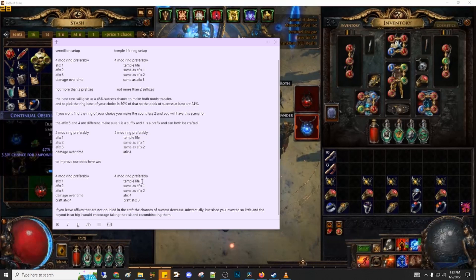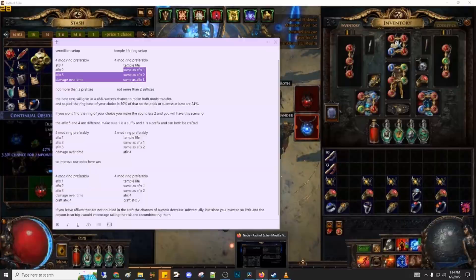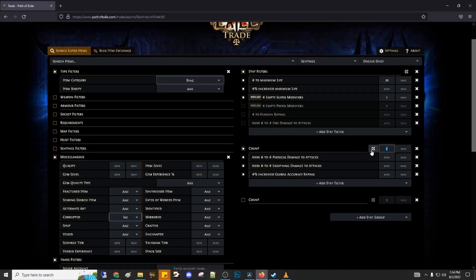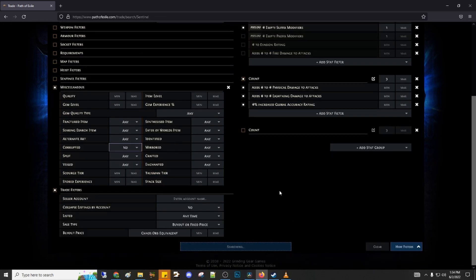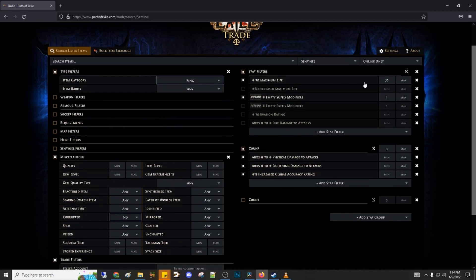That's why the next best thing to do if you don't find a temple life counterpart is to search for T2 or T1 life with these specific affixes. If you somehow don't find at least two matching affixes with a third craftable on both, you can increase the count and remove the fact that it's a temple mod, making it more likely to find options when searching for the rings. If you still don't find a counterpart, you would also decrease the life to the next tier — tier 2 life.